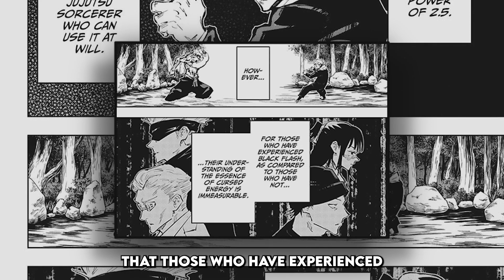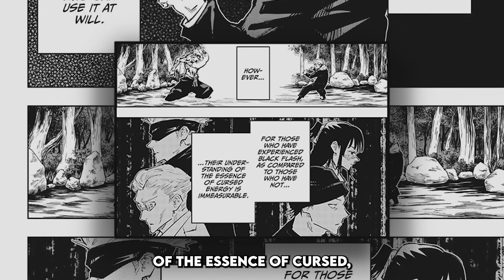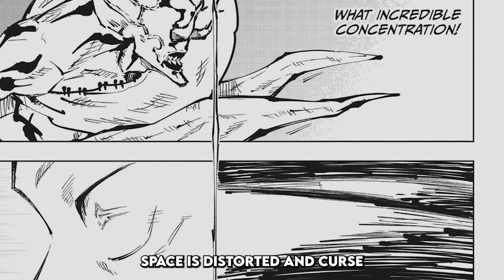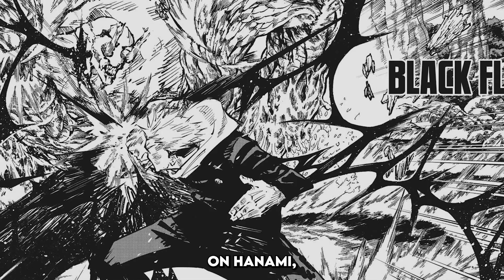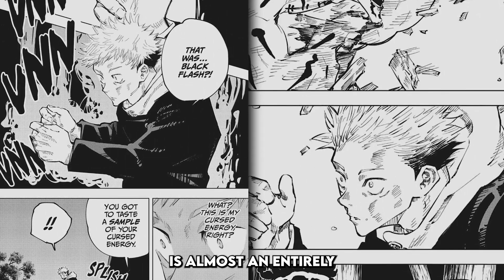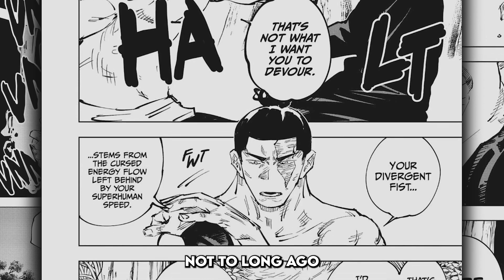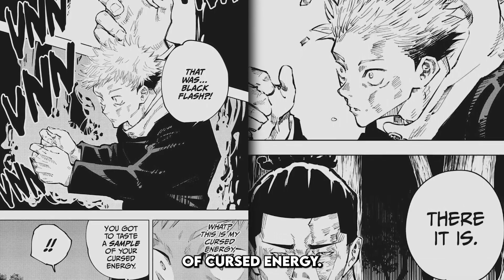The narrator further states that those who have experienced Black Flash compared to those who haven't — their understanding of the essence of Cursed Energy is immeasurable. When an impact of Cursed Energy is applied at the same time as a physical hit, space is distorted and Cursed Energy flashes black. We then see Yuji hit a Black Flash on Hanami, and once this happens, Yuji is almost an entirely different fighter, having gone from not being able to use Cursed Energy not too long ago.